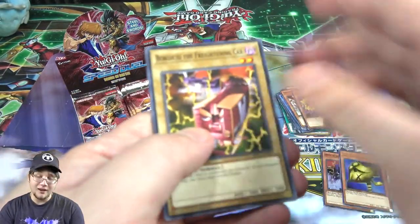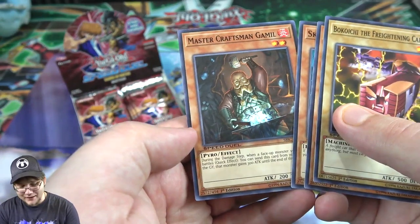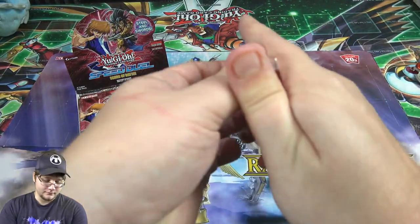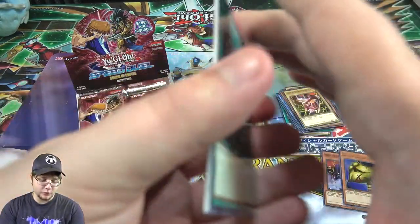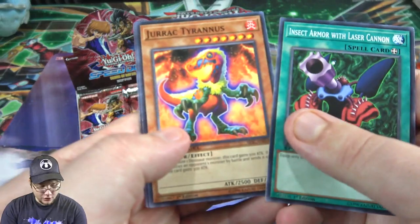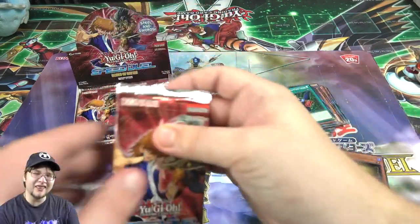Already a couple of holos right there. Then Master Craftsman Gimmio - that was from the Battle Packs actually. Kind of cool to see that. This is kind of the new sealed play sort of thing, the new Battle Pack idea. Insect Armor, One of the Tricks, Spell Power Grasp - that could be pretty good to thin down the deck a little bit.